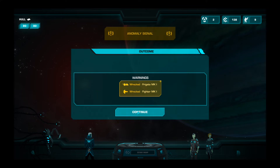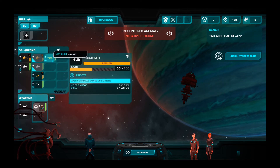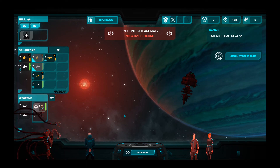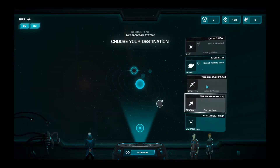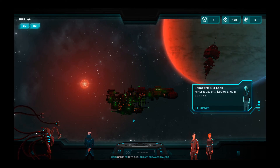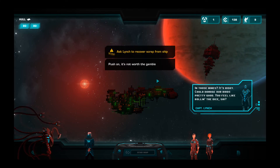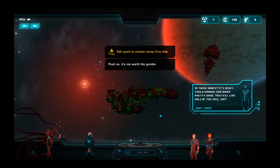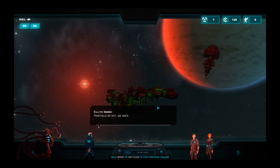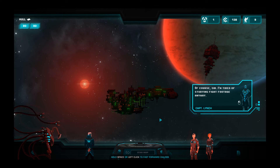Wrecked — fighter and frigate. I hope wrecked just means it's kind of like half damage. Our frigate is also half damage. Win some you lose some, I guess. Let's check out PE 31. Another battleship — a scrapper in a Kosh minefield, looks like it got the best of it too. Your birds can scrap that ship, but in those mines it's risky — could damage our birds. Well, our birds are already beaten up. I wonder if there's any chance of getting fuel out of it. Let's go for it — we gotta try things out in order to get the hang of this game. I have no doubt this is gonna take many, many playthroughs to get the hang of.